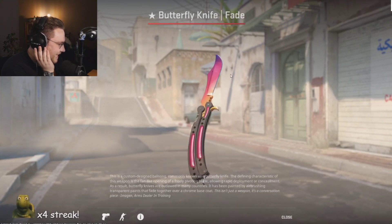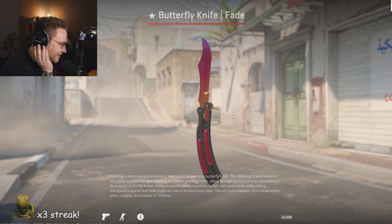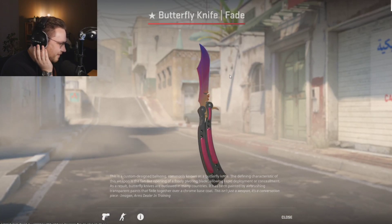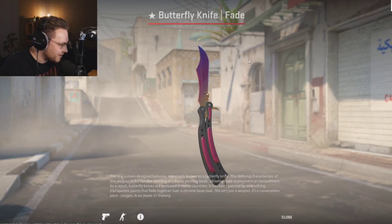That is nice. That is nice. Wow. Oh my God. This is the one you inspected in-game, right? Like one like this, with the tip. Very nice fade percentage — it's purple. Purple means high fade percentage. Very nice.